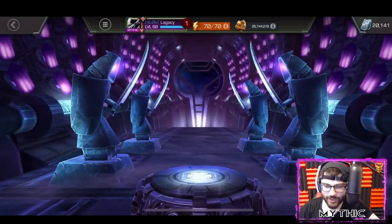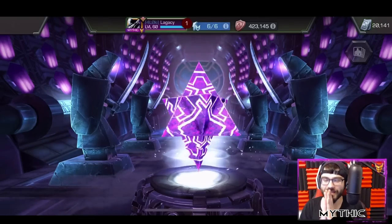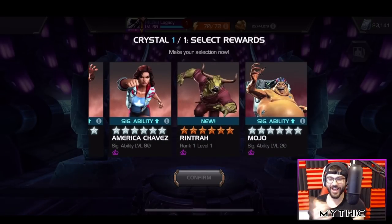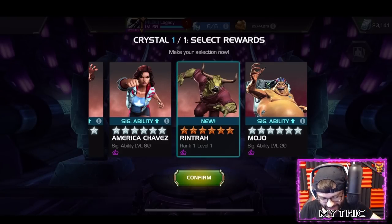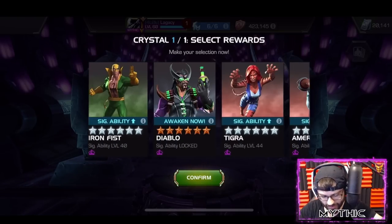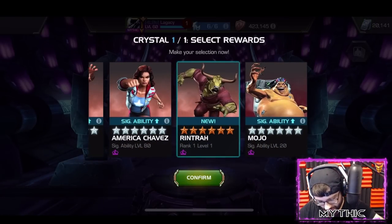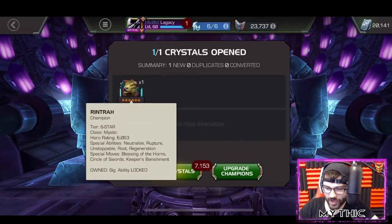The final Mystic selector - if I don't get Rintrah here, I'll get another Odin and go for another Mystic. Rintrah, we need that cow - pray for the cow! YES! We got the cow finally! He was number nine in there - I did not think he was gonna come. It's a pretty good lineup: Doom, Mephisto, Sorcerer, Hood, Diablo, Tigra, Rintrah. There we go - added the cow to the roster finally!